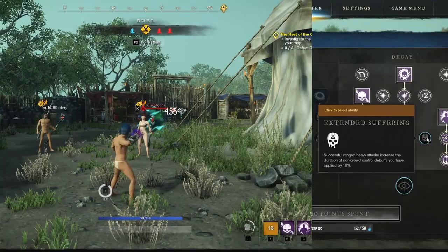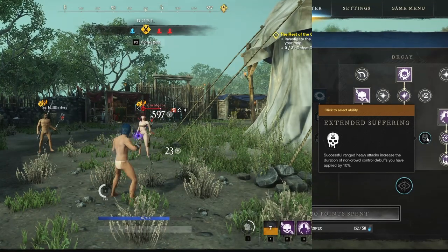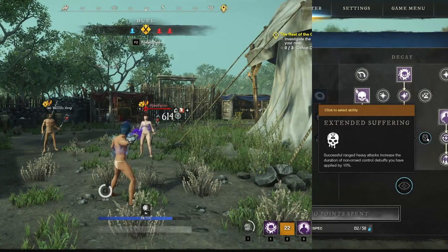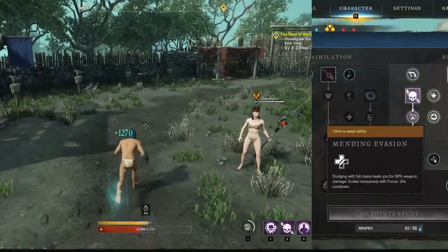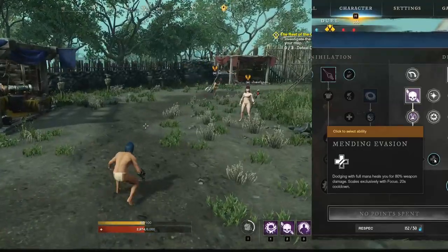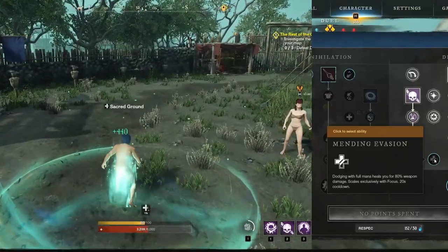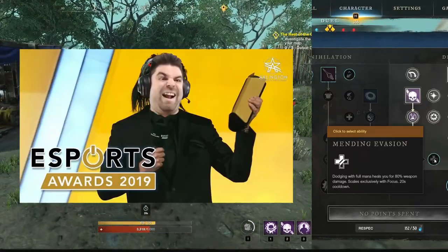Extended Suffering — ranged heavy attacks increase the duration of non-crowd control debuffs you apply by 10%; this won't affect slows, stuns, or roots, but will affect all other debuffs. Unfortunately, you cannot extend your tether timer with this. The last passive is Mending Evasion — dodging with full mana heals you for 80% weapon damage, with a 20-second internal cooldown. A nice little health boost to keep you topped off while traveling. And yes, this scales off weapon damage, not focus.